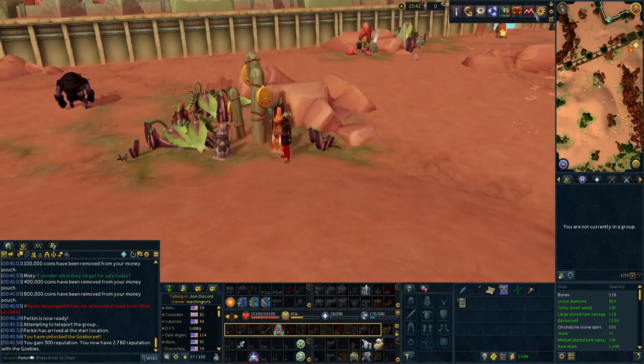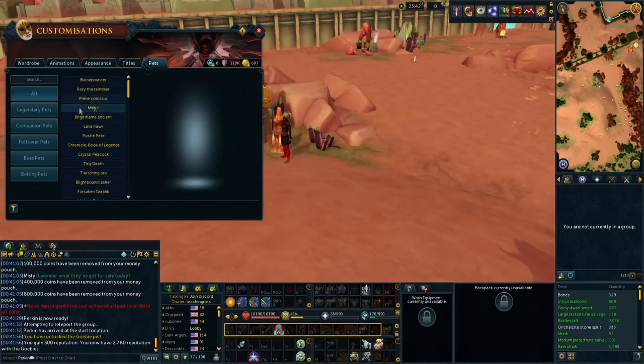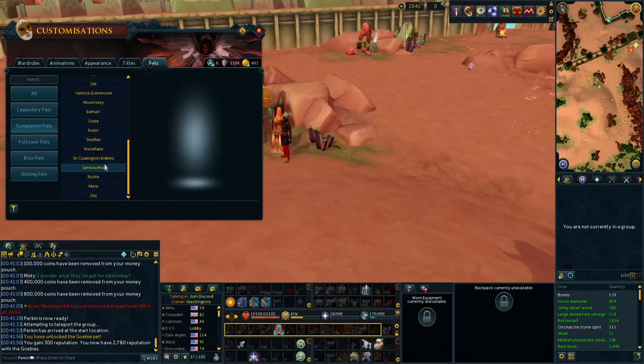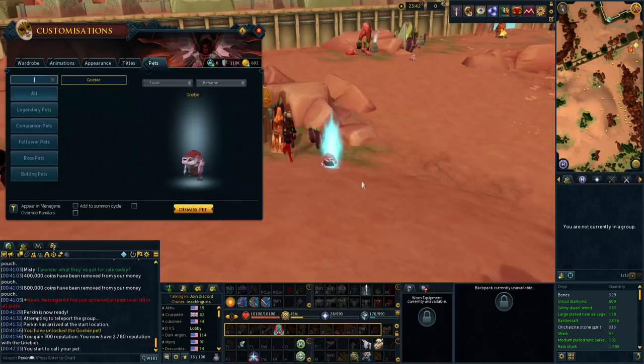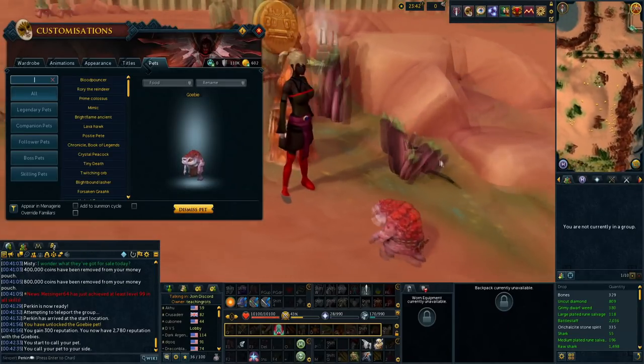So I've now got 5,000 reputation for the gobies so that I can re-roll drops at BM and Yakimari. I never really did my daily Nemi Forest or anything like that, but either way we just unlocked the Gobi pet and it looks pretty cool — I might have to have this guy follow us around for a little bit.